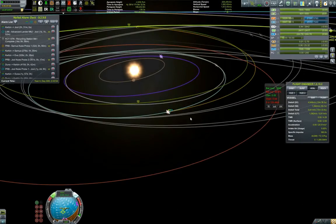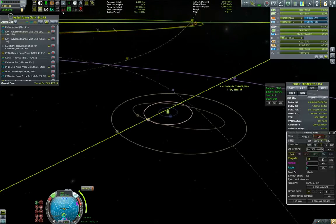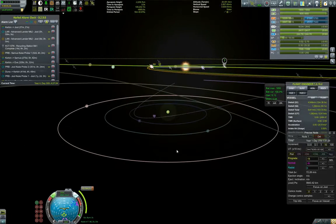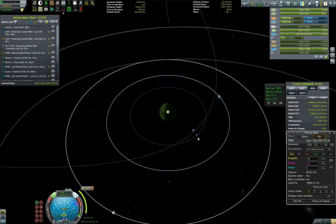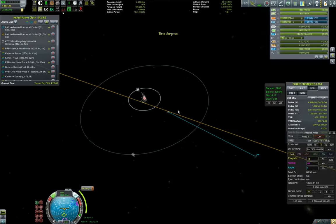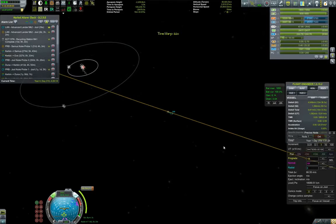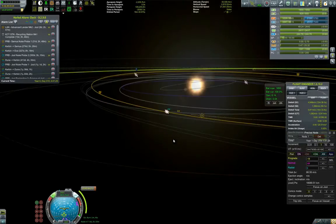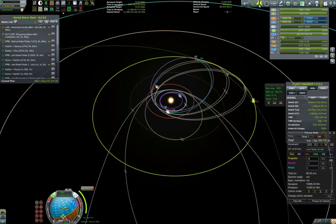It does encounter Joule - I might do a maneuver node later to fix the orbit. I should be coming in the same direction as the planets are rotating. I want to be careful with how I escape Kerbin so I don't mess up the approach direction. The patched conic display looks off - the sun apoapsis just looks way wrong.